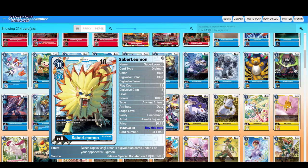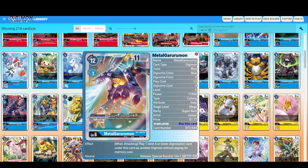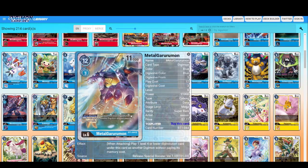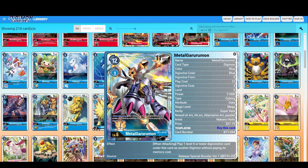When Digivolving, trash four Digivolution cards under one of your opponent's Digimon. Trash four — okay, but it says under one. If this was separate Digimon, oh my god, this would see much more play. MetalGarurumon — when attacking, play one level four or lower Digimon card under this card as another Digimon without paying its memory cost. Basically like Kaiser's Nail — when attacking, no cost, so it's much better.